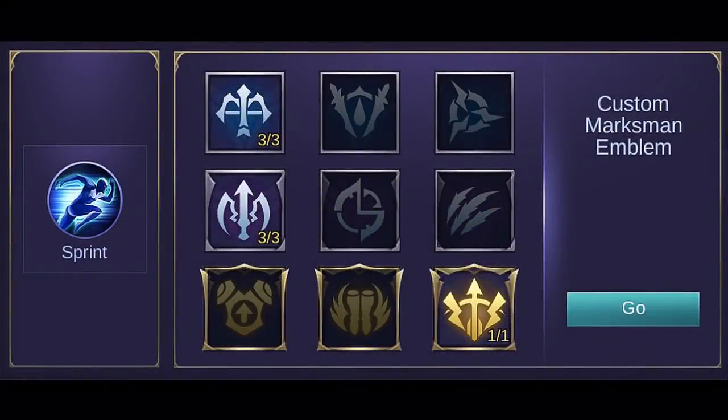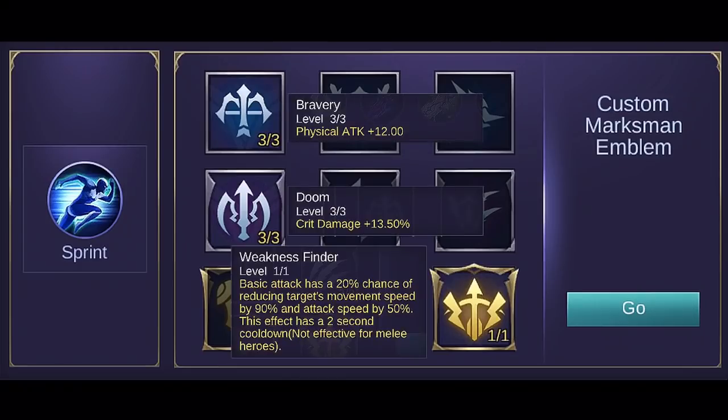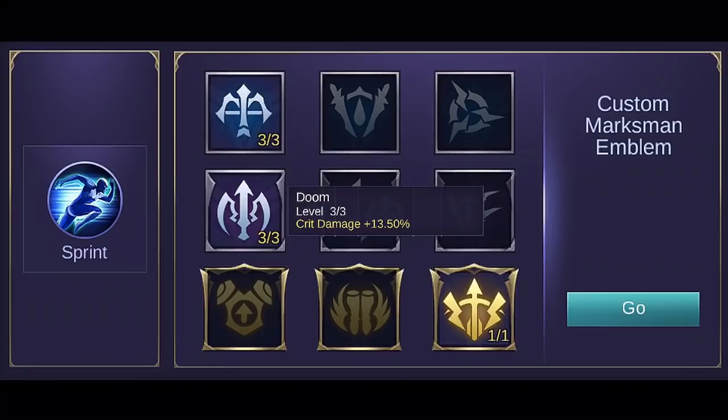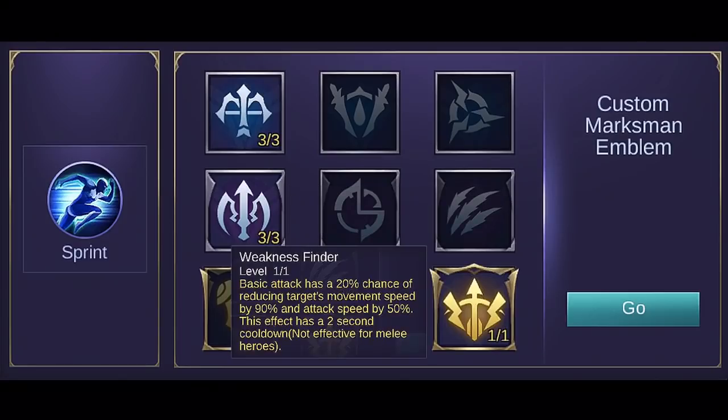In my opinion, the best emblem set to use is the custom marksman emblem set. It provides extra stats according to your needs as a marksman. Set Bravery to its max level for extra physical damage, which means higher damage for your attacks. Setting Doom to max level will provide additional critical damage, which is a good combination with your passive skill since the 6th bullet will deal a sure critical hit. Get Weakness Finder to have the chance to slow enemies, greatly reducing target's movement speed and attack speed. For me, it's the best talent to get because it can help you chase enemies when they are slowed.